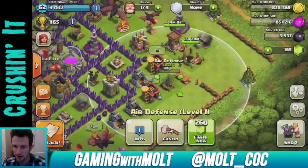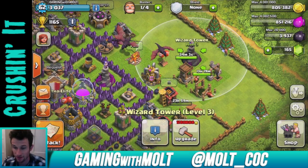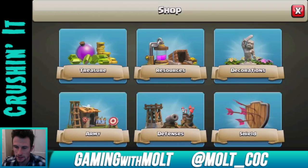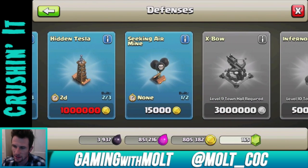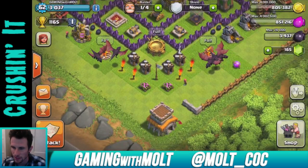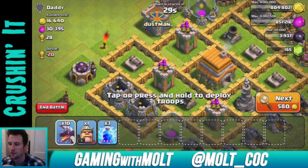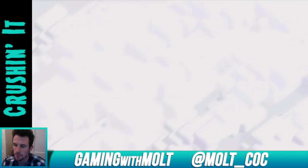Let's go ahead and upgrade our air defense to level two as well. Can we do the wizard? No — if I find a 400,000 raid we can. I could have done that just a second ago if I hadn't upgraded this, but that's fine. I can also do a hidden tesla if we find a raid with 200,000 resources. So let's go on the attack and see if I can find a raid with 200,000 gold to build that tesla.